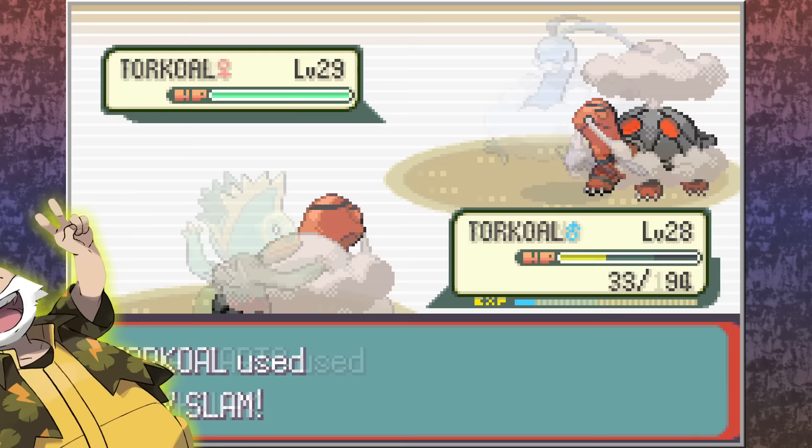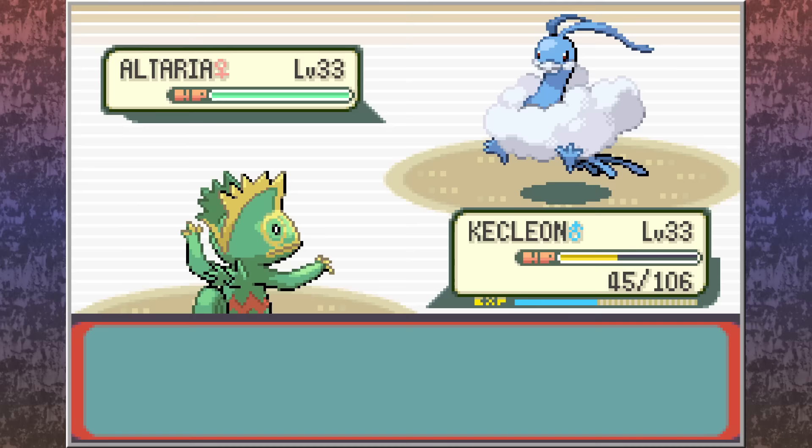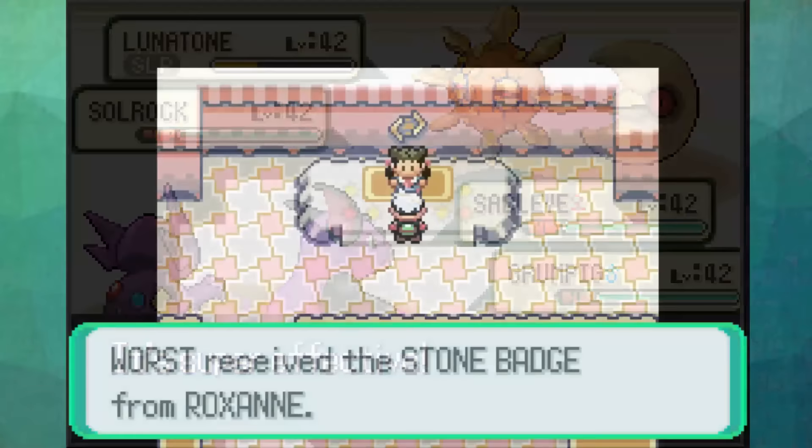Have you ever wondered why your Torkoal is always faster than Flannery's? You could thank Watson's badge for that. Have you ever thought about that one time your Pokemon survived Winona's Earthquaking Altaria with just 1 HP left? Dad's badge came in pretty clutch in that one. Have you ever considered why your psychic-type Pokemon become so much better after getting Tate and Liza's badge? Well, they still suck in these games, but my point still stands. Even Roxanne's badge gives a sweet 10% increase to attack on all of your Pokemon for the rest of the run.